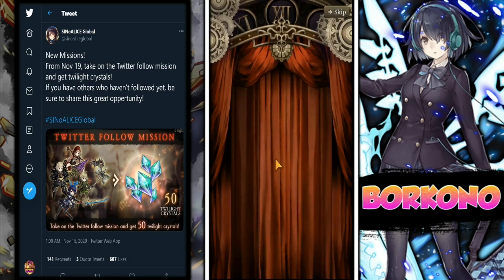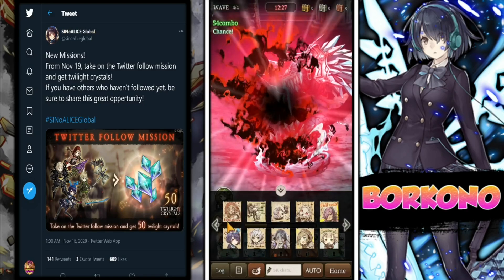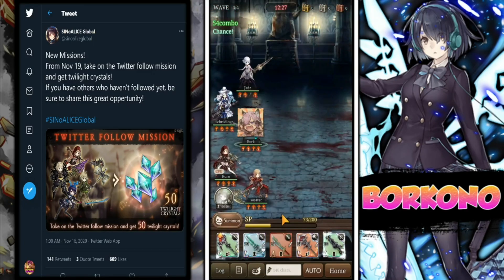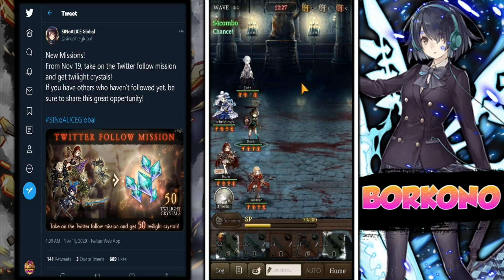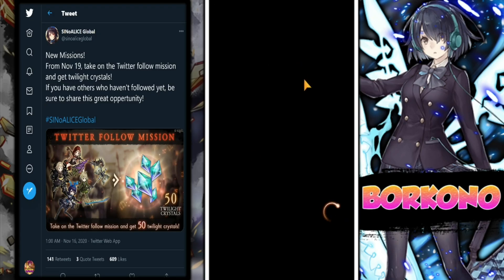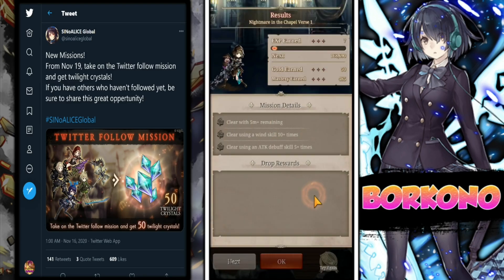I'm going to run some footage and show you how to get this weapon. For the most part, you're just going to go into conquest and pretty much beat normal. You don't have to do all 20 — you just have to go through the versus one time each. After that, you will unlock hard mode, and that's essentially where you get the Husk Weapon or the Shell Weapon.